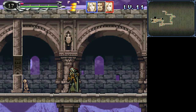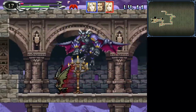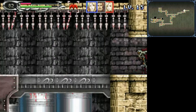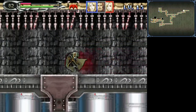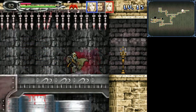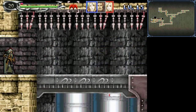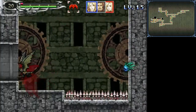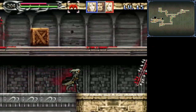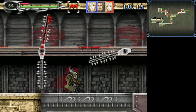Alucard has the fewest options, but he's the one who can cancel his attacks with jumping and attack quickly — which matches Symphony. So he's probably the best for speedruns and damaging bosses quickly. Yoko is the second-best damage output but a lot easier to use. Alucard also has the fastest movement with those backdashes; you can cancel it faster, referencing Symphony, where backdash was the best movement tech.